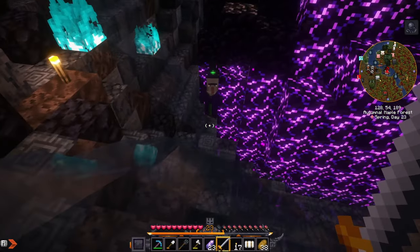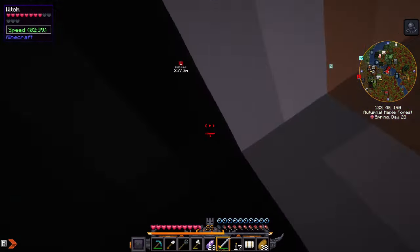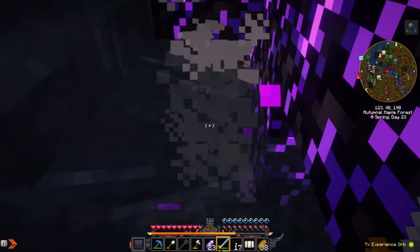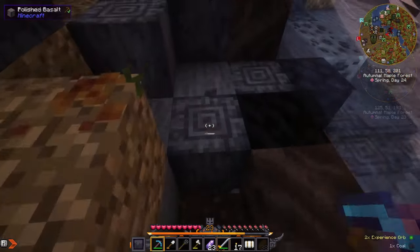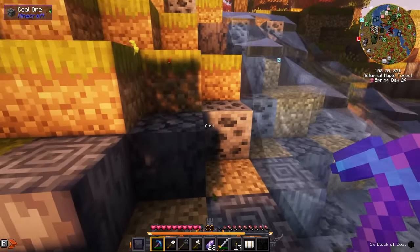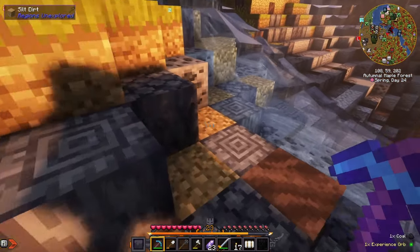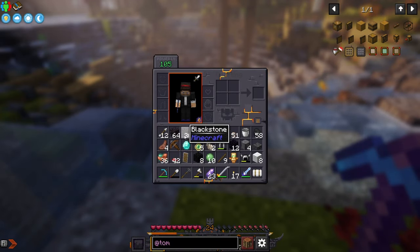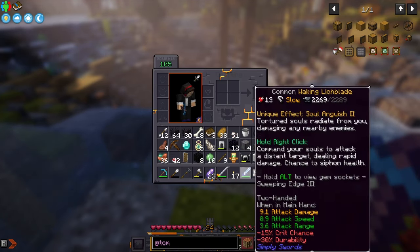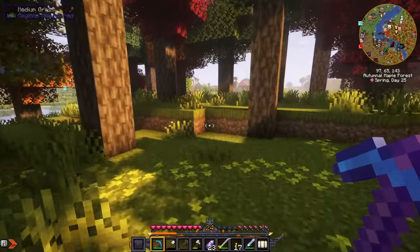I think it's finally time to take on this witch. Right, that's it for her. Sometimes you can find blocks of coal in these meteorites — keep an eye out for that. I've cleaned this meteorite out quite a bit: a stack and a half of blackstone, eight blocks of coal plus almost a stack of coal. We've got our obsidian — I think we can make a forge without having to go to the nether first.